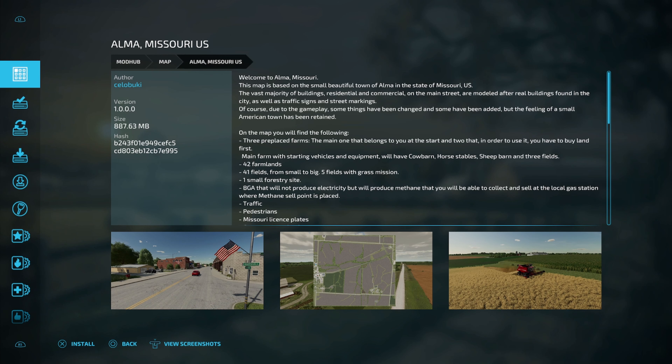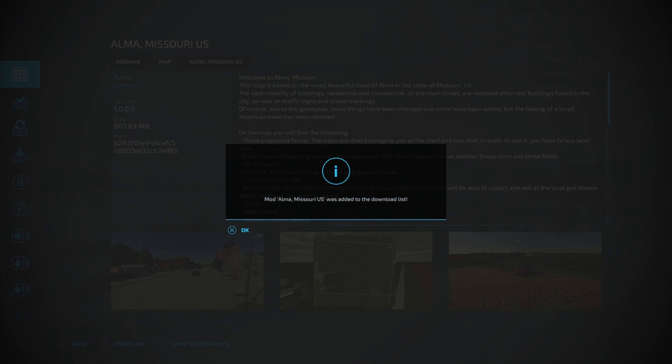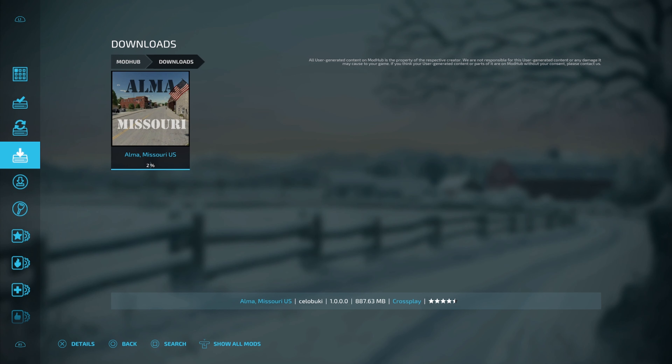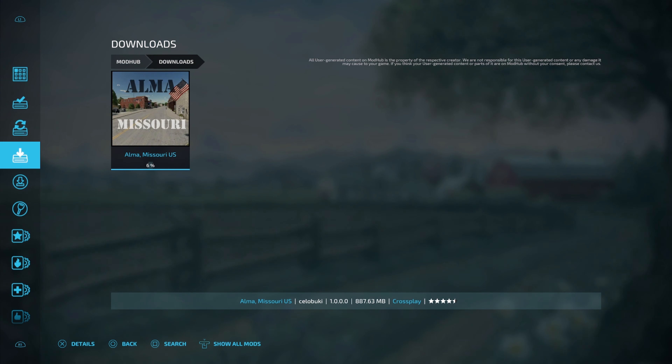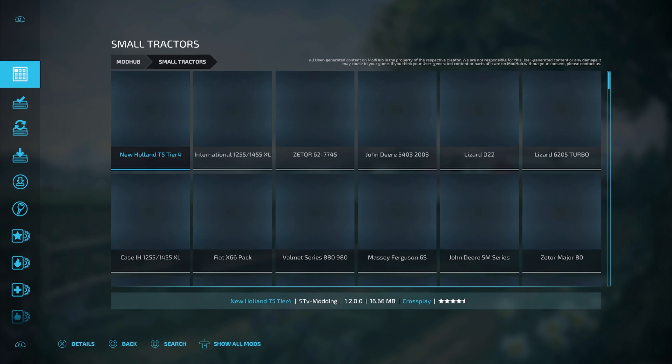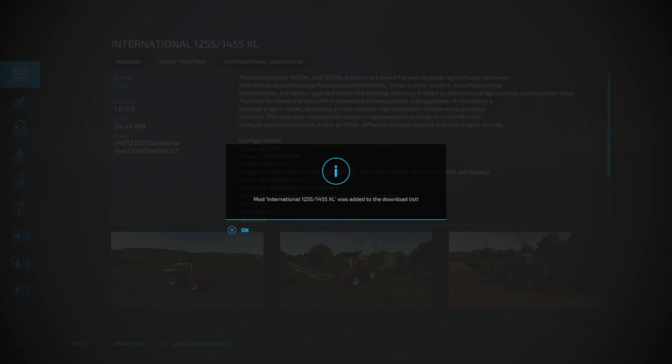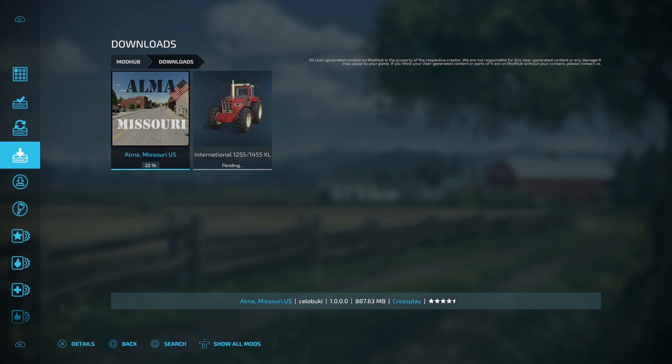Go ahead and back up. Install — super easy. Hit X and it's going to be added to your download list. Back out and I want to show you the downloads. Right here, if you're getting a whole bunch of mods or you've got a slower connection, you can see the progress of those mods that are still waiting to be downloaded — you'll see pending and different things like that. Let me go ahead and grab a small tractor — the International 1255 1455 XL. I'm going to go ahead and install this one also. It's added to my list. Come back down here to downloads, and now you can see that one is pending. As soon as the Alma, Missouri map gets done, it's going to start on the International 1255 1455 XL.